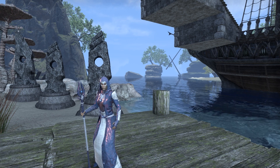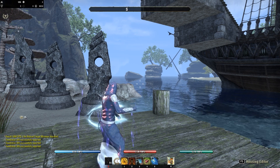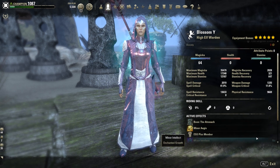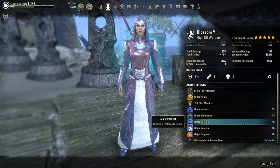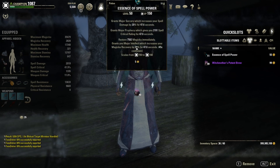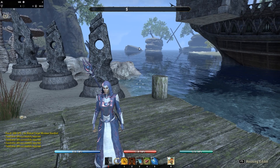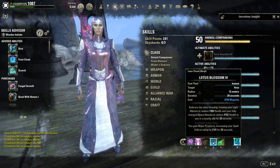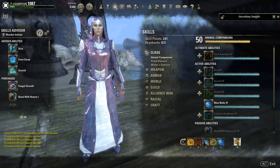When we look at our stats, we have really nice stats. We're running Darter Nark Mundus stone. For food, you want to run the Witchman's Potent Brew. For potions, I use spell power pots, however you don't necessarily need those — it's just nice to have. We have 47 seconds uptime on the pots. We already have access to Sorcery and Prophecy because of skills that give you Sorcery and Prophecy, so you could run normal pots.